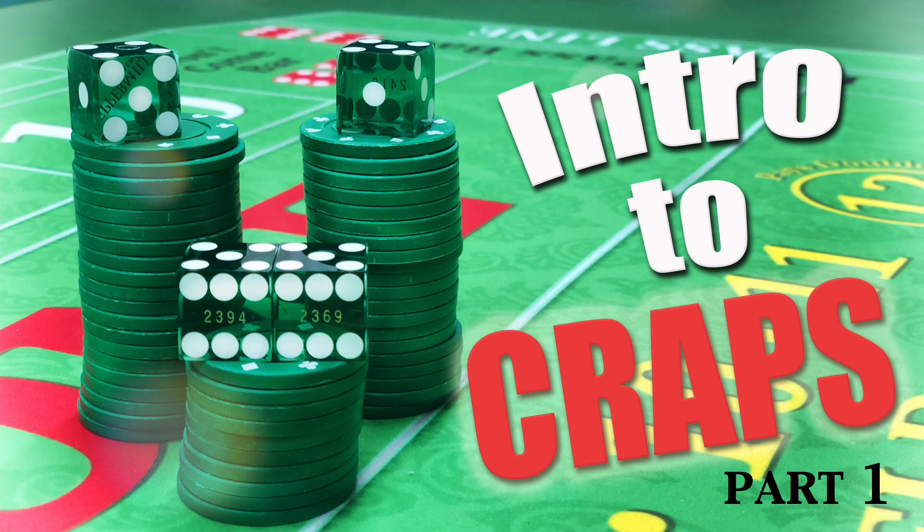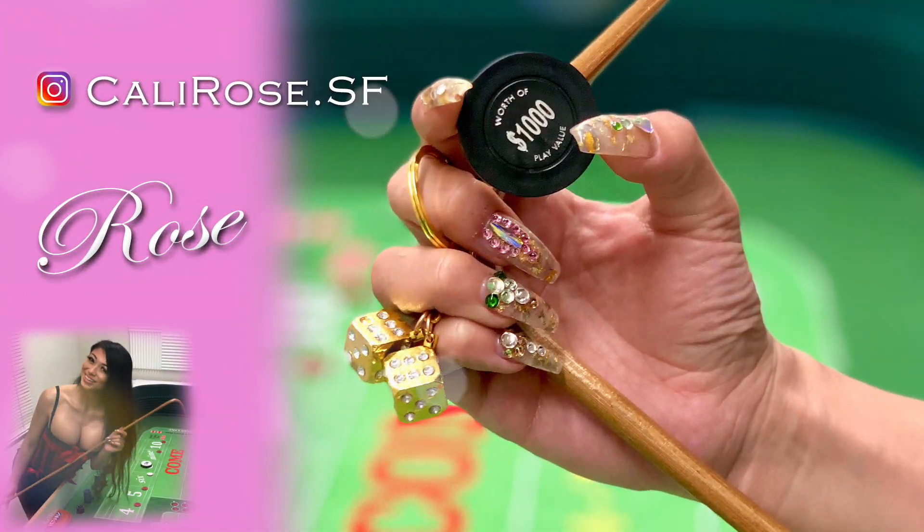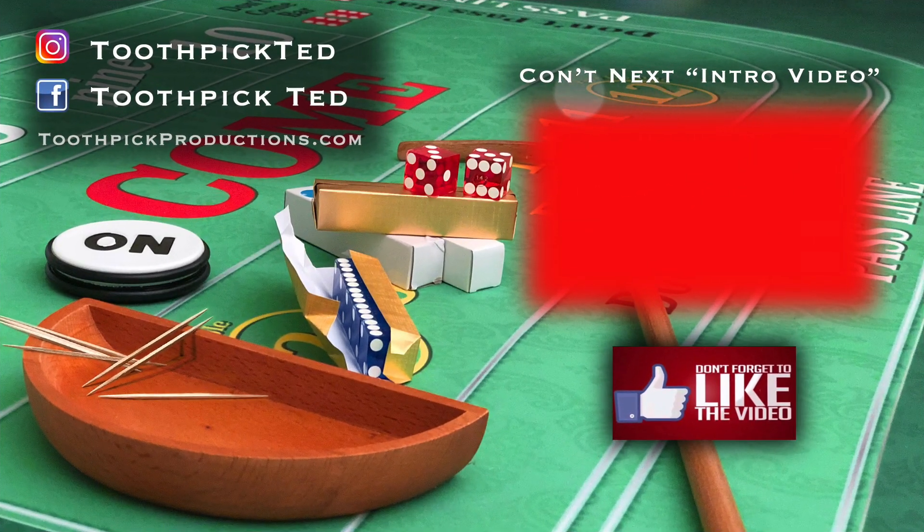So that's the end of part one of our intro to craps. We've covered some of the fundamentals of the dice and components of the game. In part two, we'll learn what the different bets are on the table, and in part three, we'll put it all together and try a sample game. I want to pause and thank my dear friend Rose for hanging out and helping us with the craps table — you can find her on Instagram at KaliRose.SF. If you enjoyed this video or learned a little bit, go ahead and click that like button and feel free to leave me a comment. I'll see you at the table in part two.